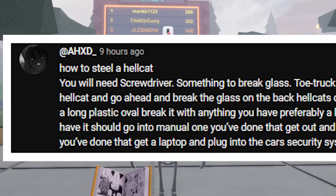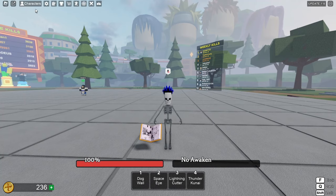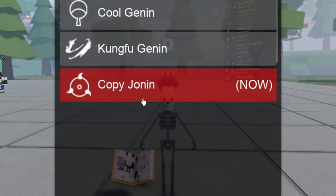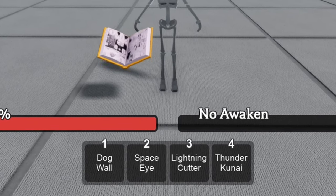I also read all of my comments. I actually have the Kakashi moveset already equipped — it's still an early access character and it's called the Copy Joni. At the bottom, as you guys can see, we got all of these moves.